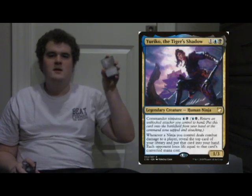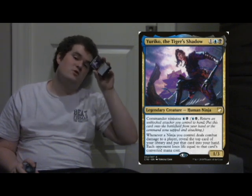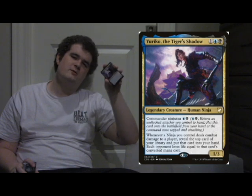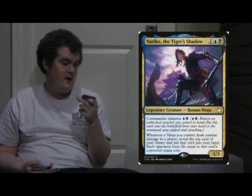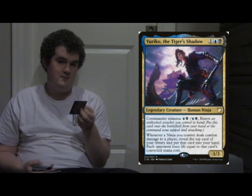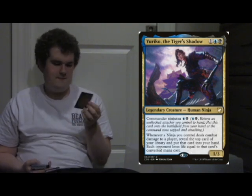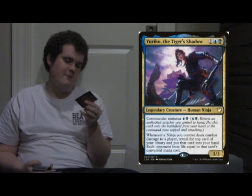Yuriko — you have your Ninja Commander, and this card will just be bonkers with a Ninja Tribal deck. That being said, I really love Skullstorm. I think you play this after a field wipe happens — someone plays a field wipe, then you play this, and you essentially just wreck everyone.